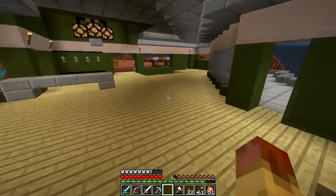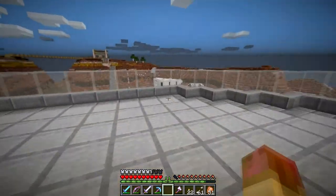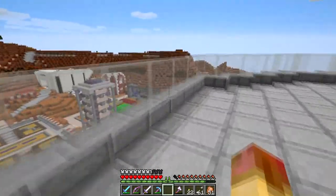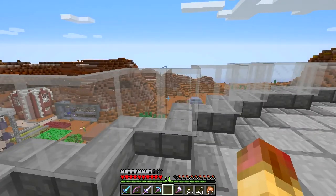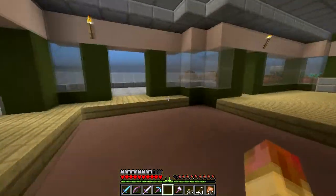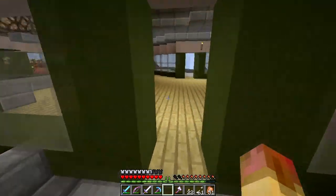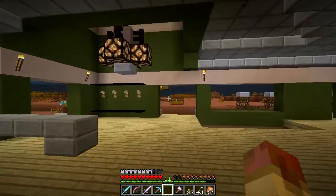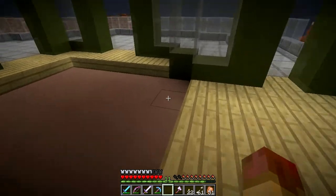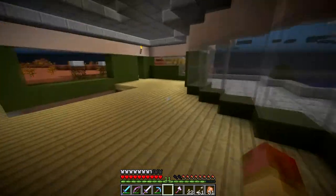Coming back - probably by the time this video comes out, 1.7 will be released; we're on the pre-release here. And here's the house - it's coming along really nicely. I couldn't decide on any wild colored dyed glass pane so I just went for light gray, and I think it looks really cool especially with the house. I realize I'm going for kind of a beach house feel because I don't have any doors, and I don't think I'm gonna put any on these doorways - it's a very open and inviting house. I'm going to do kind of a sunken in living room here.